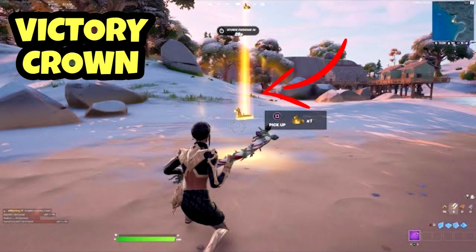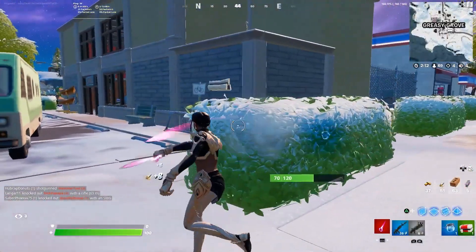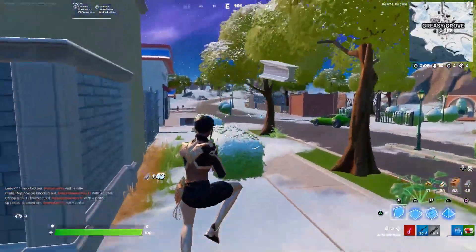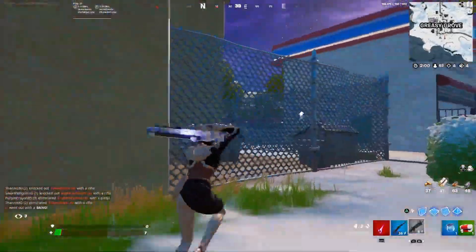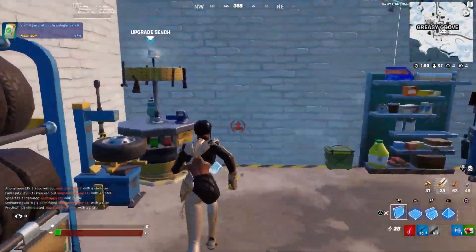If you're one of the lucky ones who've been able to get on the servers this morning, you'd know that Victory Crowns are little golden crowns that randomly drop from players. You can also find them on the spawn island and scattered around the brand new Chapter 3 map. Once you pick one up, it will have a gold aura that glows and fluctuates over your player's head, letting all other players in the lobby know you have a Victory Crown.